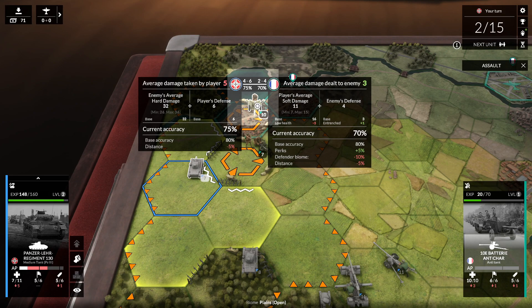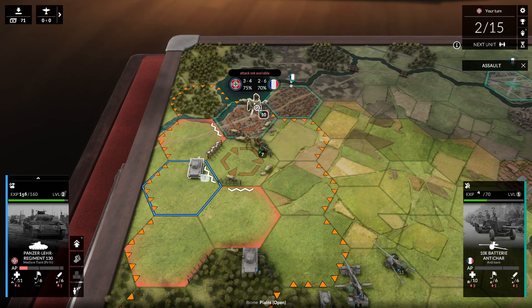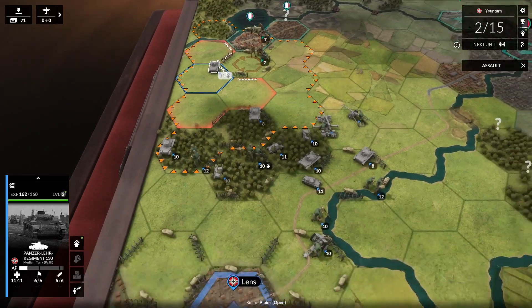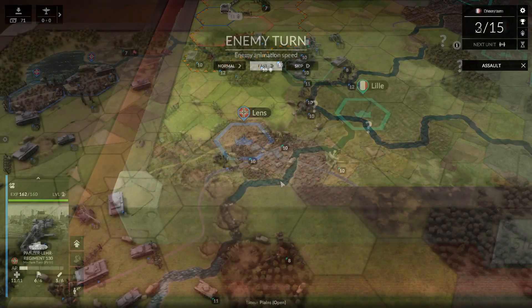There are a couple of ways to utilize this. The first is that you can take bad odds. For example, I can attack this 10F battery on the car. Normally you wouldn't want to do this because it does four to six damage to me and I can only do two to four to them, and I don't have airstrikes or anything to help. But because I know I will level up, I can use this attack — and after the attack I level up, so I'm not actually losing any health. Instead I go up to 11 and the enemy is damaged.